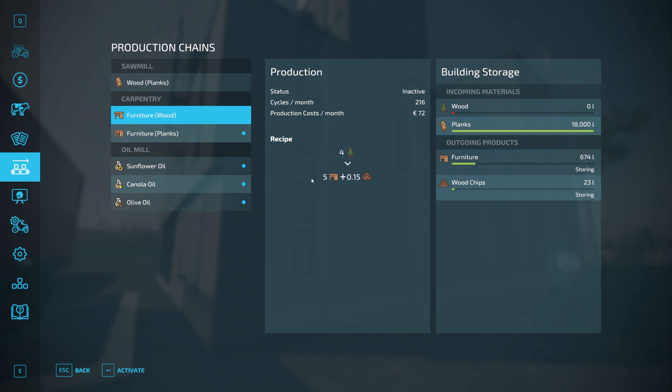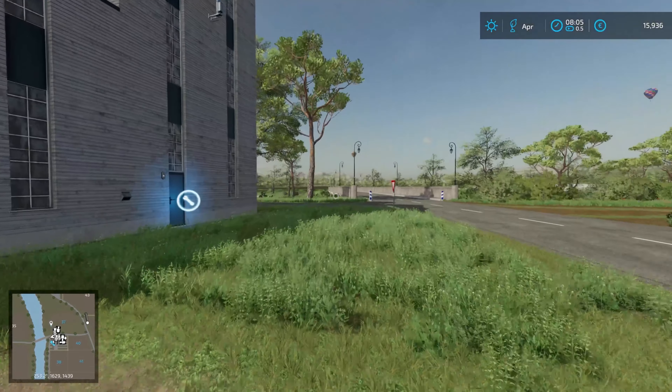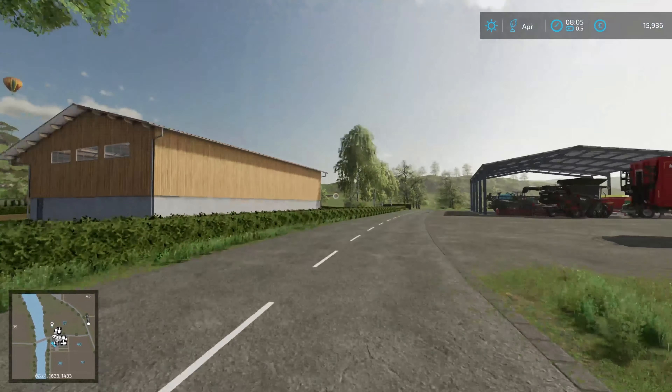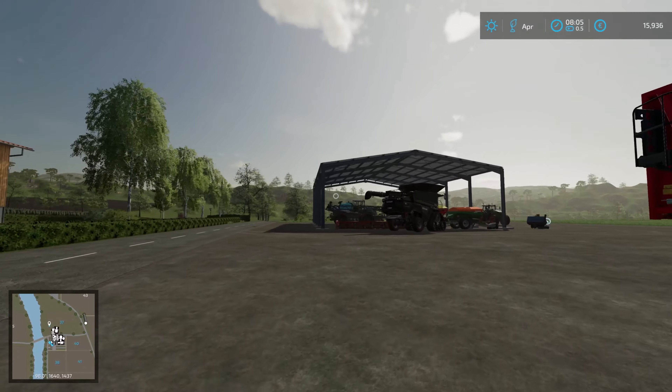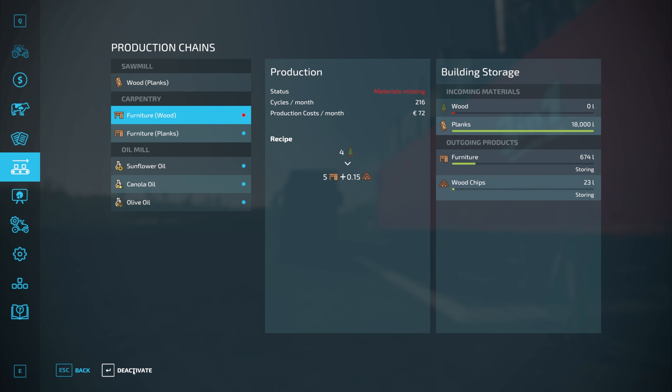As you can see here, I'm making furniture — you can activate this as well, I haven't done that yet. I sold as much as I could. Materials missing: wood. I can get some wood, it's not a problem — I have wood over there somewhere. Let's do this now.